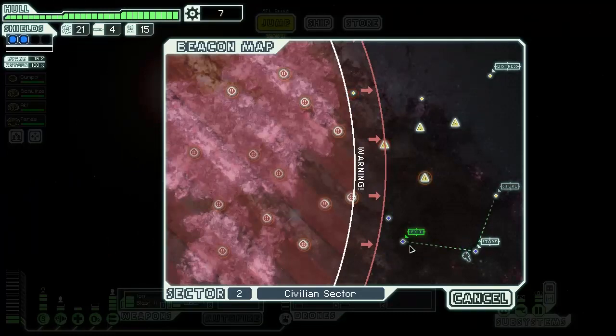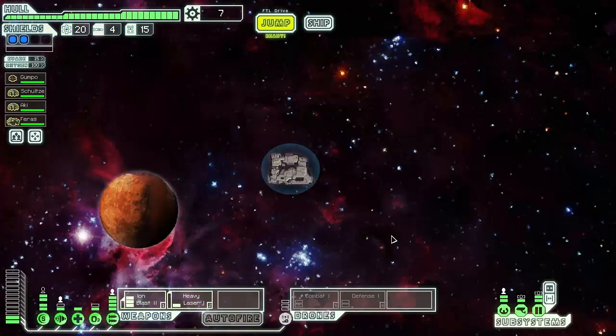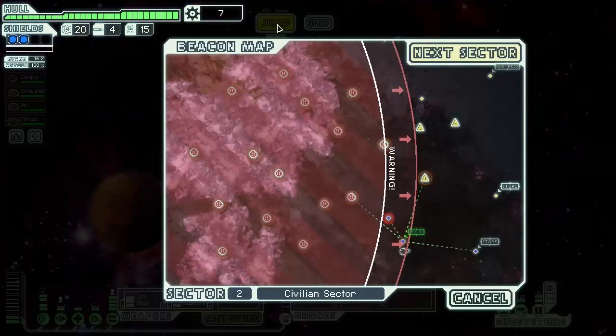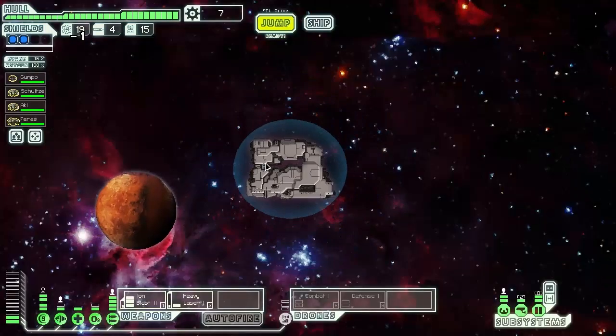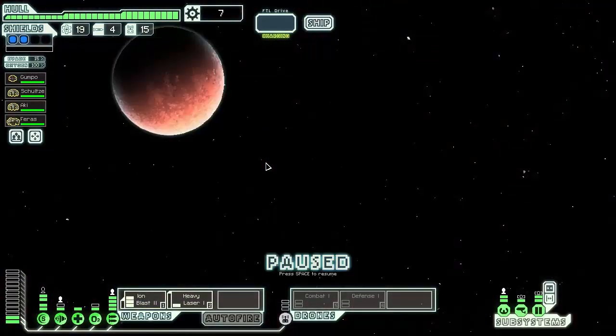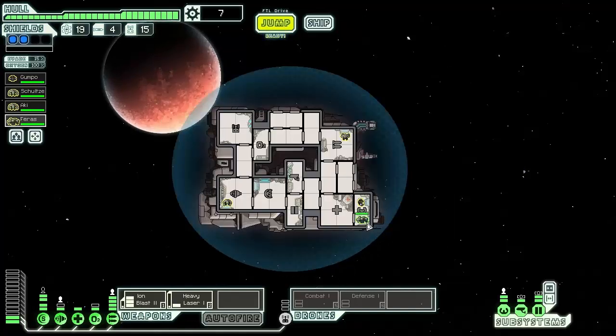We don't have time to jump up and all around, so we'll go back here and jump to the next sector. We didn't visit as many beacons as we wanted to. Do we want to go to the nebula? We'll go to the Zoltan sector because hopefully we can befriend the Zoltans. Before we go further, let's put Ferris on doors because we need to upgrade our doors to the next level.